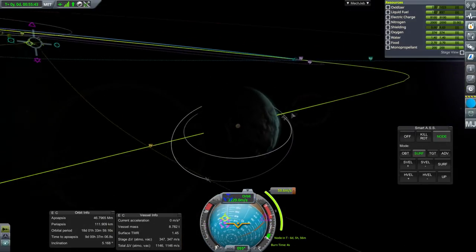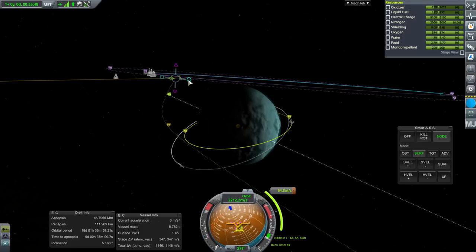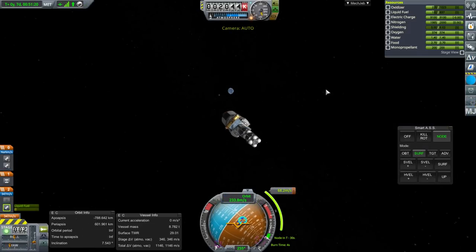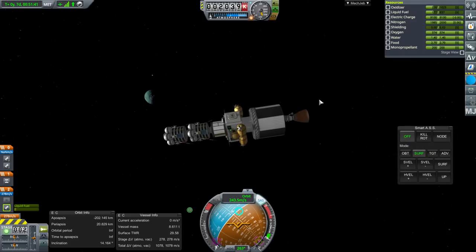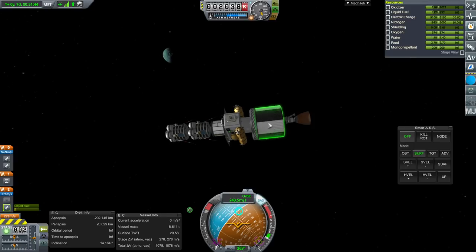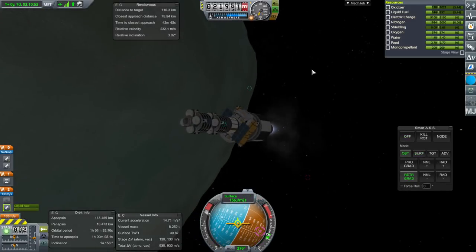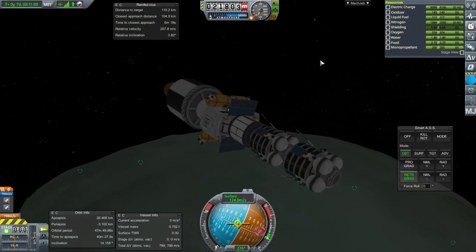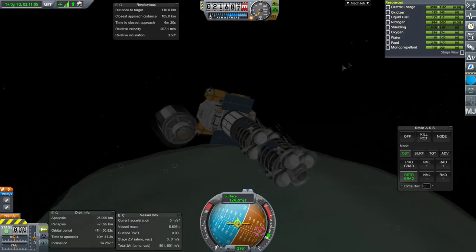We do want to get to our station — Euphrates Station. I haven't named the Ike one yet, but we're going to go with rivers. It's got a greenhouse on it. There's Minmus. Making the correction — that should be good enough. We'll use this stage to make orbit, but I think we'll de-orbit it and finish up things with this can.